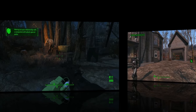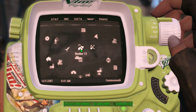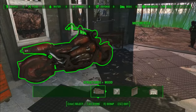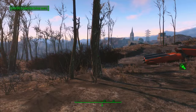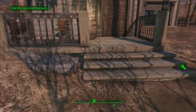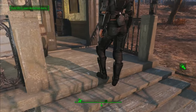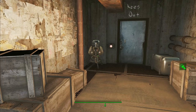The next mod is called Bunker 13. It's located right outside of Concord and it's a player home. It has its own weapons workbench, armor workbench, and you can build things out front. It's not a full settlement — it's just for you personally. To access the bunker, go to the hollowed-out rock, grab the key, and the bunker door is on the left when you walk in. It's protected by a turret.